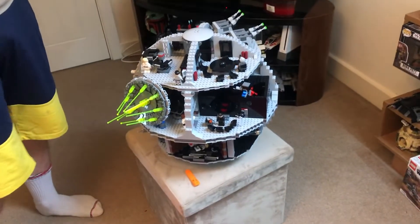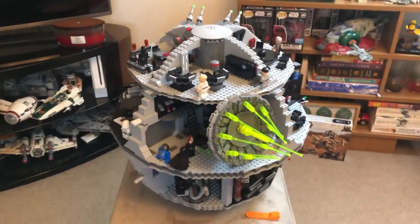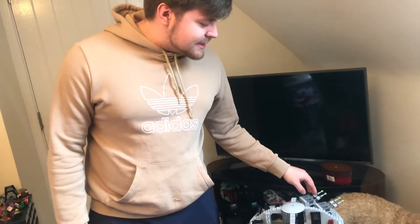You'll probably know from the title, but the set is the Death Star — the UCS Death Star, the UCS play-style Death Star. It's incredible. It's got four thousand and thirty-two pieces, and I think it retails for around four hundred and ten pounds or around four hundred and eighty to five hundred dollars.